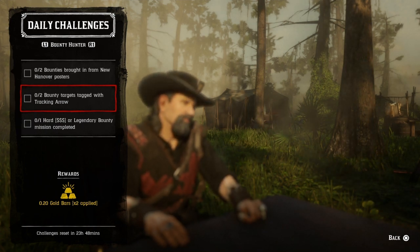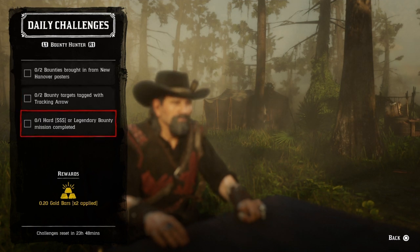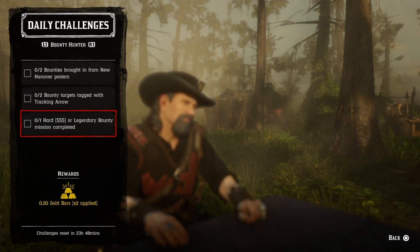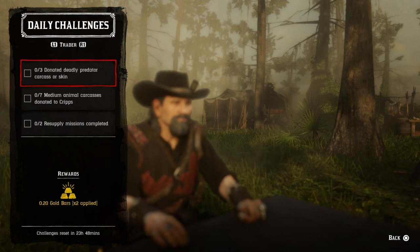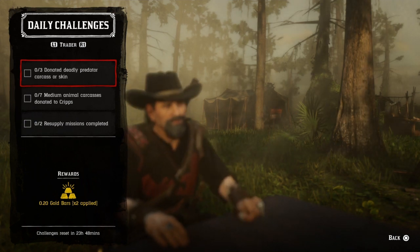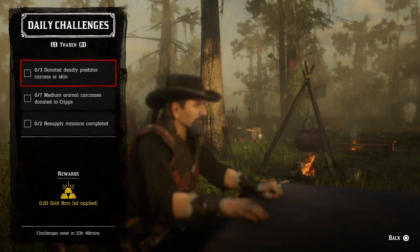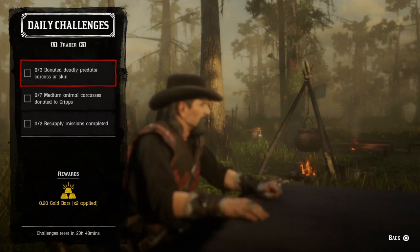For one legendary bounty mission completed, start up a three-dollar bounty or legendary bounty and once you finish it, that challenge will be completed. For three deadly predator carcasses or skins donated, the easiest would be alligators — go to Bluewater Marsh, get three alligators, load them on your wagon, and bring them to camp. You can also donate cougars, panthers, wolves, and grizzly bears.